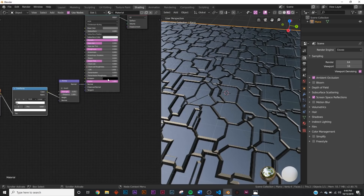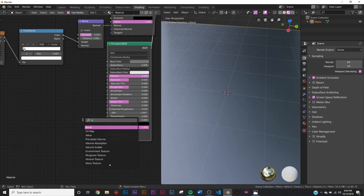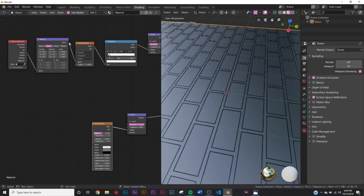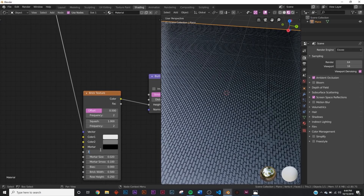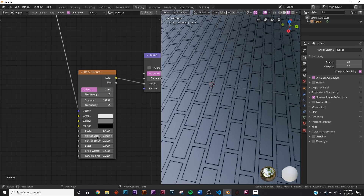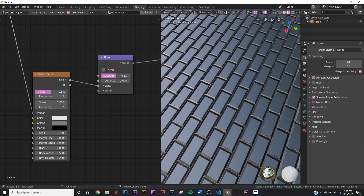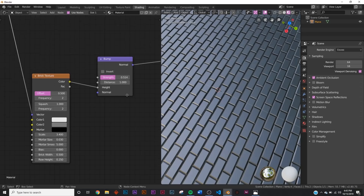Now let's add the second shader. Hit Shift+D to duplicate and bring it down. It's going to be a simple brick - add another bump node, plug it in, get a brick texture. Let's get the mapping and texture coordinate and plug them into the brick texture's vector. Bring the scale to about 3.4, then play with the mortar size - set it to about 0.03. Bring mortar smoothness to 5. Now we have this really nice poking-out brick texture.